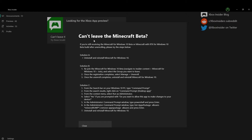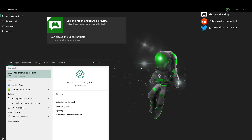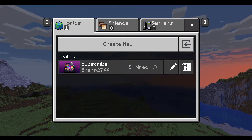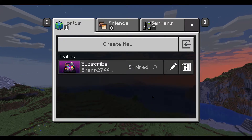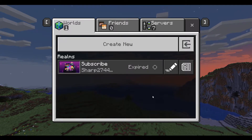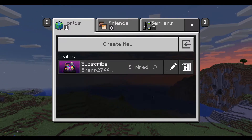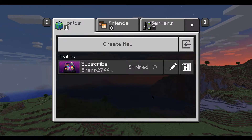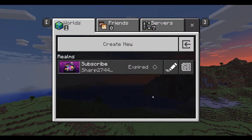Starting off with Solution A, it is to uninstall and reinstall Minecraft for Windows 10. What you're basically going to want to do is go into your search bar and type in 'add or remove programs', which should look something like this — Add or Remove Programs, System Settings — and you're simply going to want to open that. Also, before you actually delete anything, I want to make it extremely clear that you actually lose all your worlds if you uninstall the game. But to actually get past this, you can actually save your worlds on a different file, or in your downloads, just save the folder. And I'll be showing you guys how to do that right now.